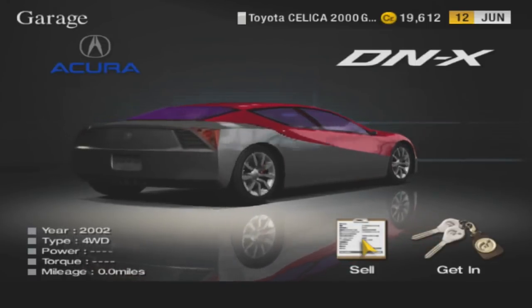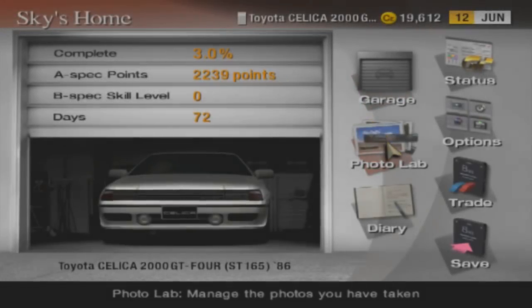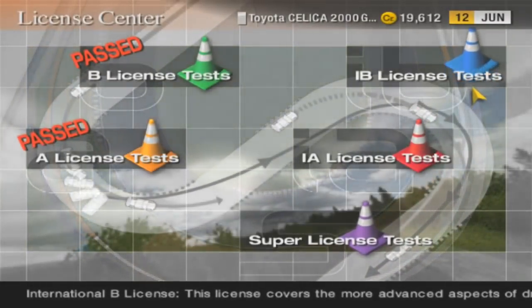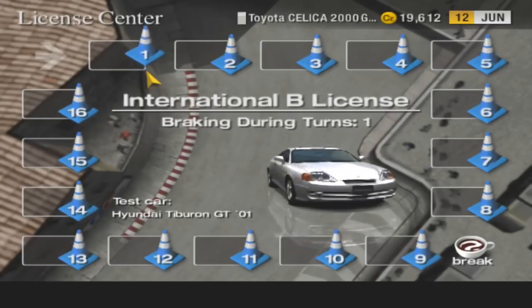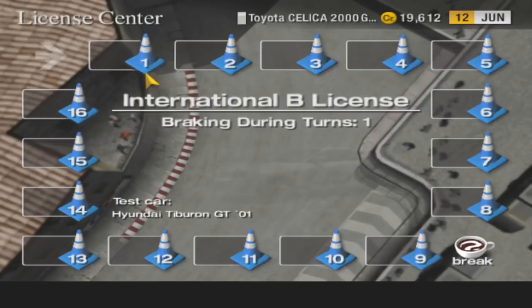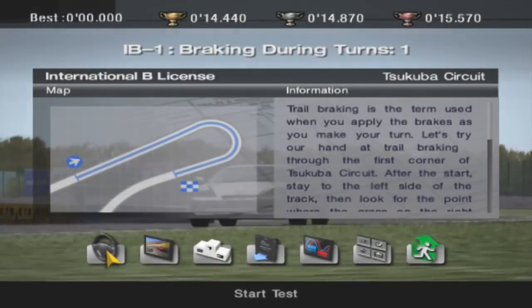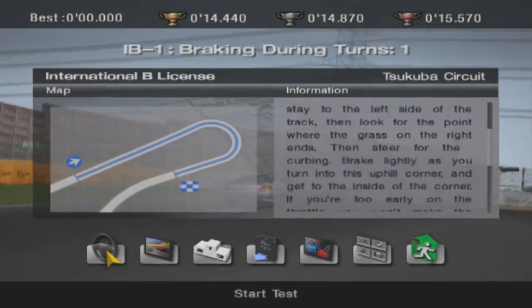Welcome back to more let's play Gran Turismo 4, this is Sky Hurricane. Last part we did the A license and now we're going to move on to the International B license — at least I think that's the next one. We'll have over half of these done, then take a break from license testing and get back into some racing. International B1: braking during turns — alright let's do this.